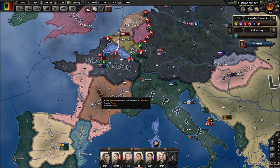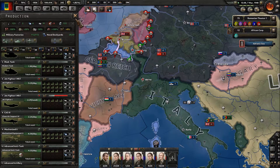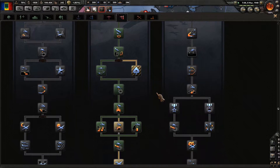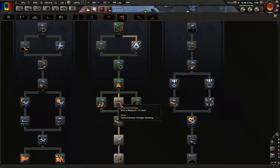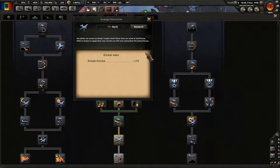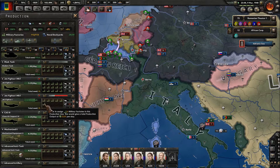Let's go ahead and put it up to speed four and let those guys move on over. New military factories available, so we're going to continue plugging those into jet fighter production. Air doctrines now — we've pretty much got all of these. Tactical bomber strategic bombing plus 10% strategic bombing, we're doing interception detection, so let's work down these to get that better interception detection going.